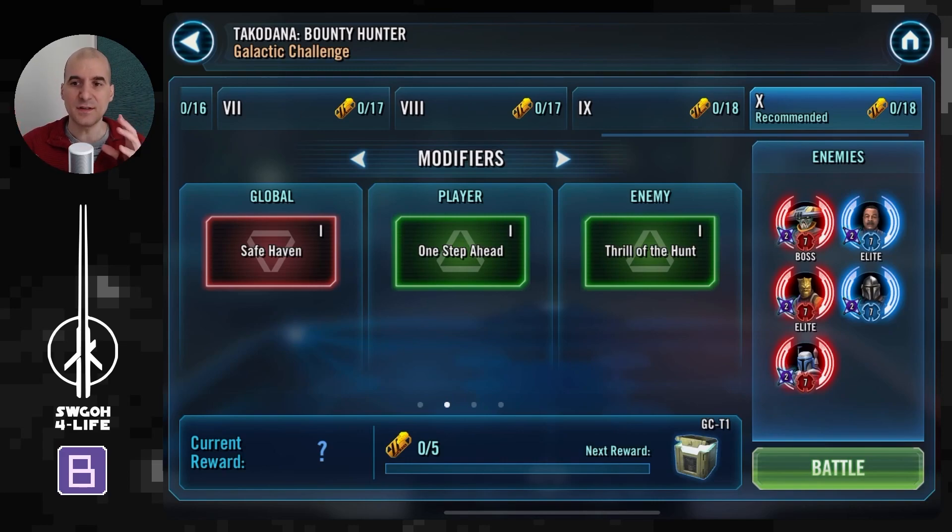If you're not interested in the initial details and just want to skip to the battle you're interested in, there'll be YouTube chapters below as always. But now let's kick off with Safe Haven, which is the global modifier for Takodana.